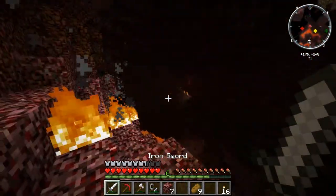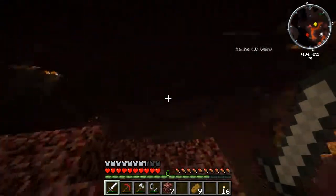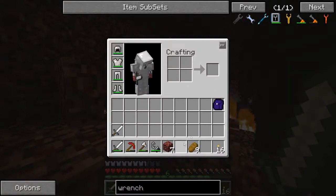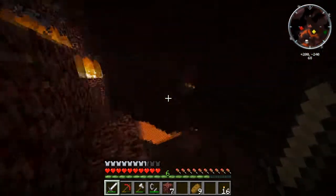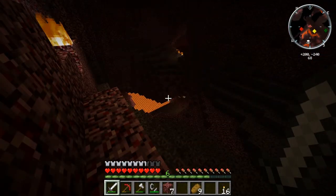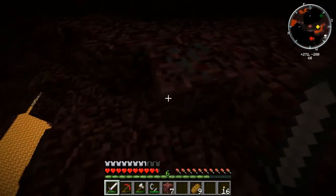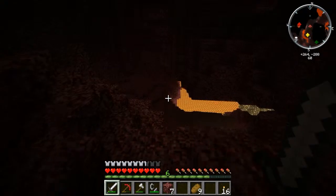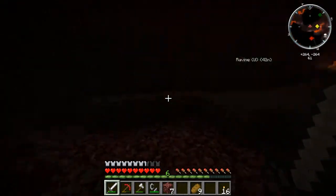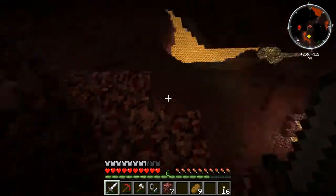Hello guys and welcome back to my Minecraft FTB series of the Ultimate Pack. Just in the nether I collected some glowstone — it's in my miner's backpack. This episode is going to be split into two parts. The first part is me looking around in the nether to see what I can find, be wary of pigmen and ores, and see what kind of stuff spawns here. The second part is going to be more to do with getting some power, and I'll explain that when we get to that point.